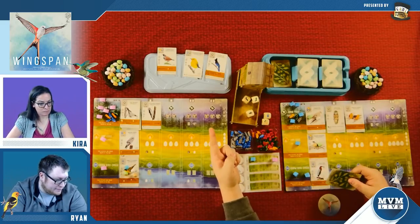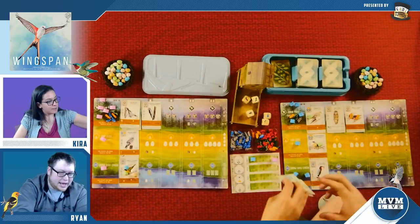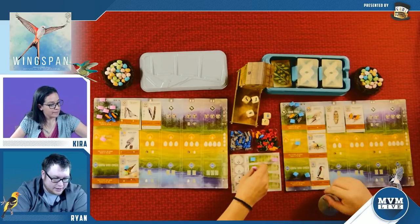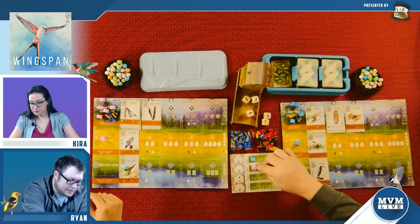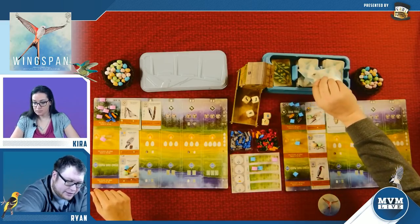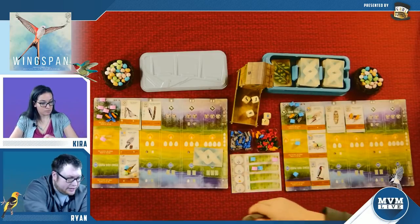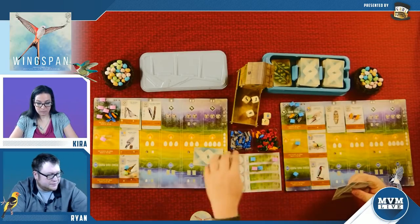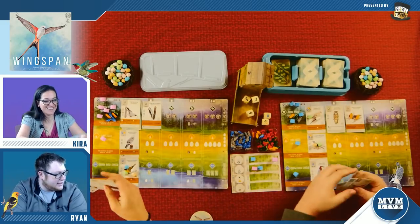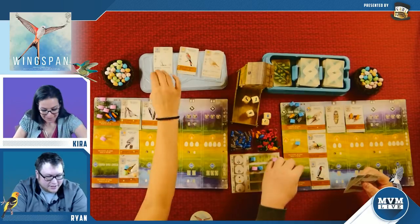That's the end of the round — we have to wipe the bird row, which we didn't do last time. Bye bye birdies. We look at most eggs in cup-shaped nests: I have two, you have four, so you definitely take that position. The next goal is most birds in the grasslands. We have so few actions to spend now — it's getting really tight.